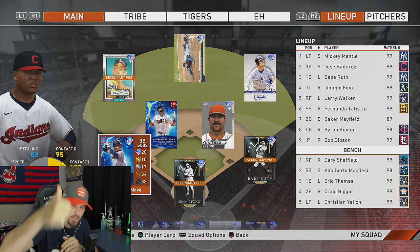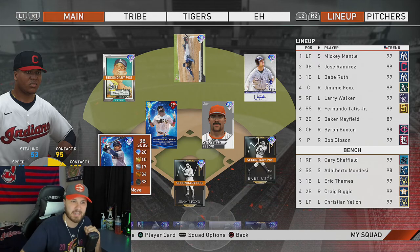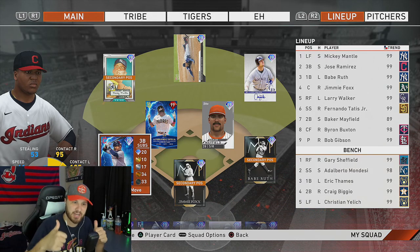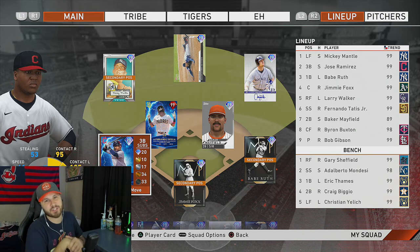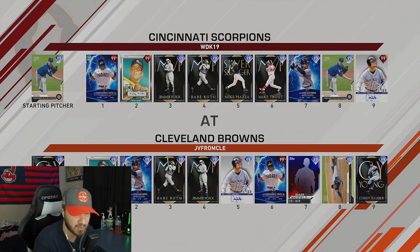Thumbs up if you like the video, comment, subscribe — the support lately has been great on both Twitch and YouTube, so I appreciate that. Let's get into it. My opponent has got Tatis, Mantle, Foxx, Ruth, Piazza, Trout, J-Ram in the seven hole, and Alec Mills the pitcher batting eighth.